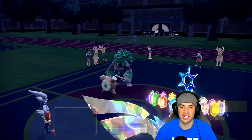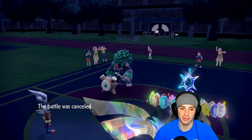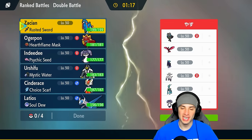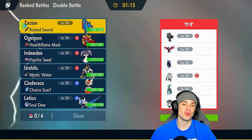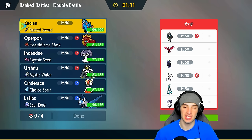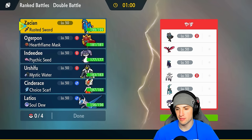Cinderace and Stellar Tera Zacian just doing ridiculous amounts of damage picking up KOs. They cancel the battle, we're sitting one and oh. Match number one went perfectly, let's look to replicate in match number two. Going up against a Shadow Rider Calyrex team with Iron Crown and Indeedy — a deadly combo that was actually really strong in the last format of Pokemon Scarlet and Violet.